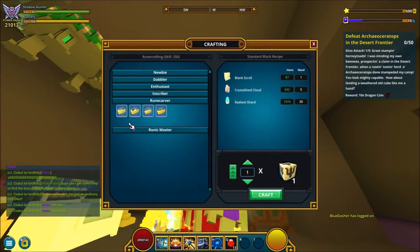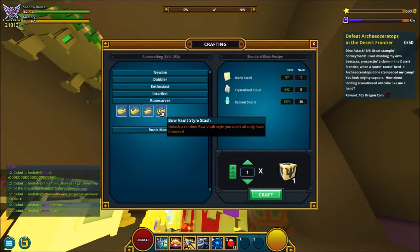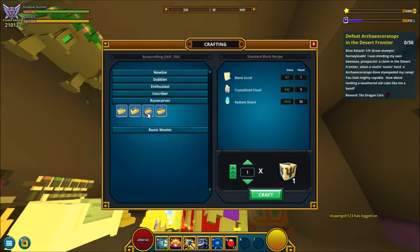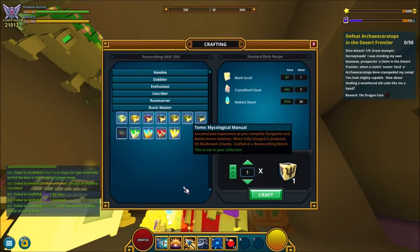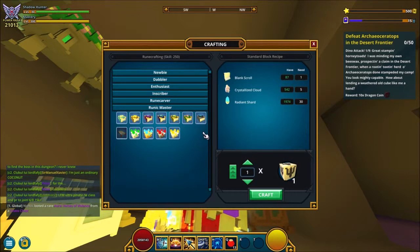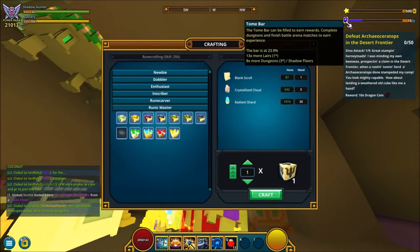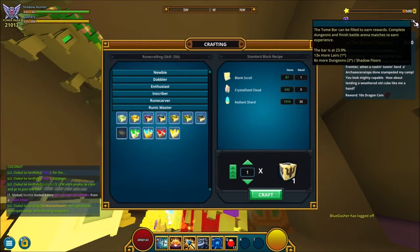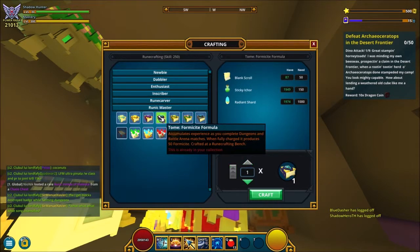From level 200 to 250 you can make melee weapons, pistols, staffs, or bows — doesn't matter which, maybe make 12 of each or so. You just need 50 total to reach Rune Master at level 250. At Rune Master you can start making tomes, which are really important. For example, I have the 15 robotic salvage tome equipped, which sells for really well.